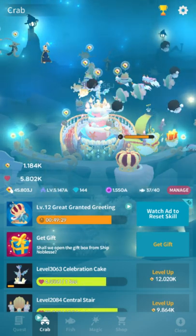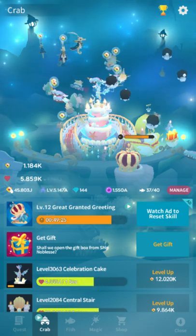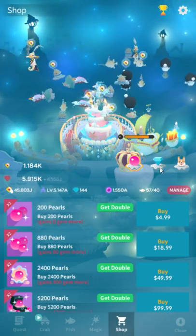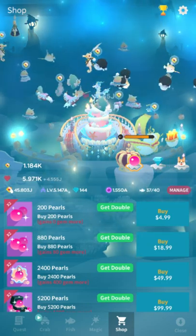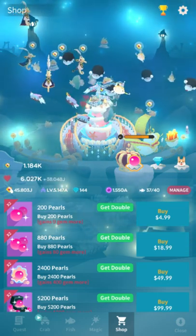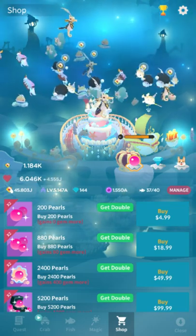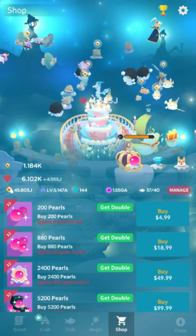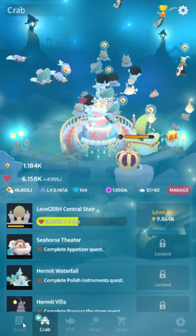Return of the Guardian is the final quest and unlocks the hidden fish Dragon. It requires reaching level 20 of Great Granted Greeting — very expensive — creating one one-year-old sperm whale, owning five parade whales total, and reaching 110,000 total levels across all buildings and coral. That's a lot.